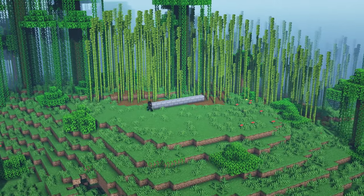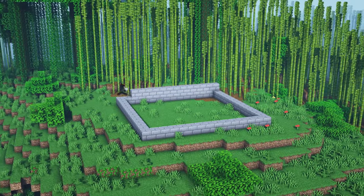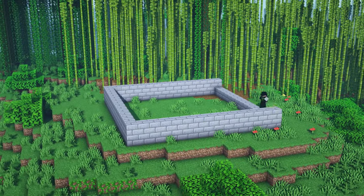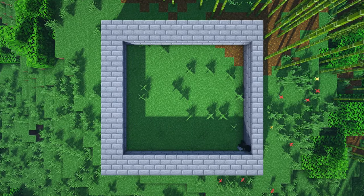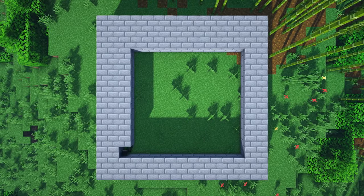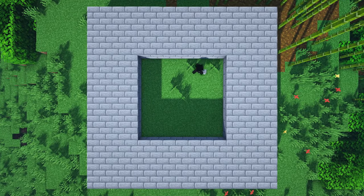Once you've found an area to build in, the first thing you can do is make a 15 by 15 square out of stone brick blocks, and you also need to make that square two blocks high. The next step is to add in three more square rings on that top block, just as I'm doing here, and when you're all done you should have a platform that looks like this.